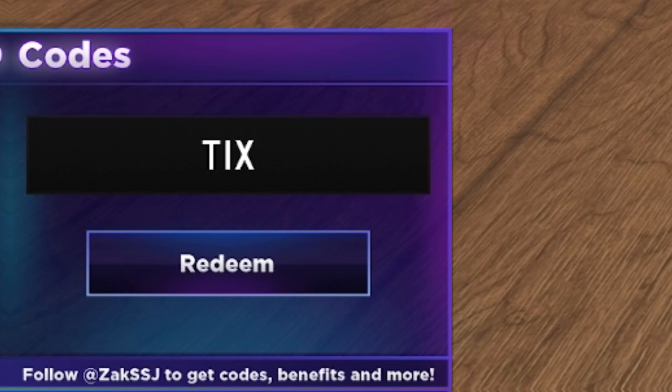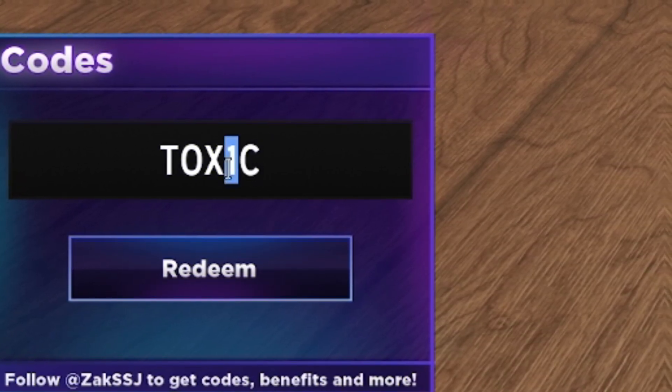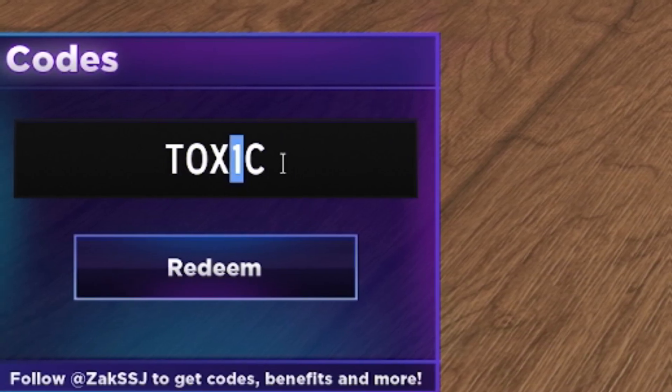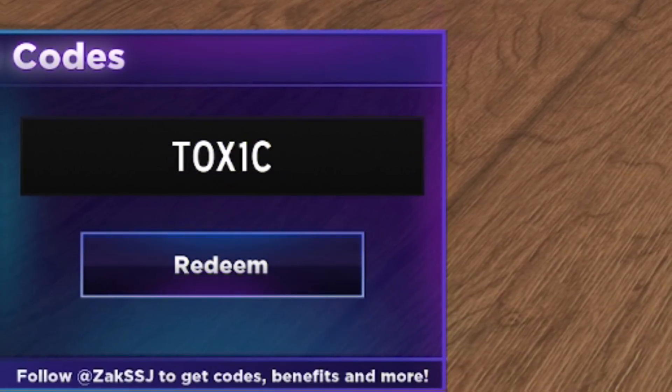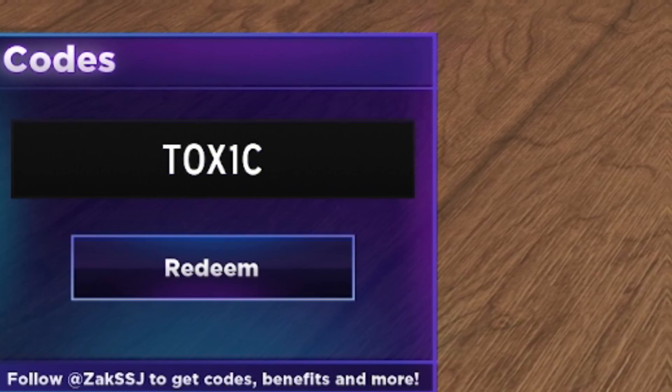The first code today is TOX1C — that's T-O-X-1-C. Keep in mind, that's a 1, not an I. Click on Redeem. This one gave me 400 gems, which is quite nice.